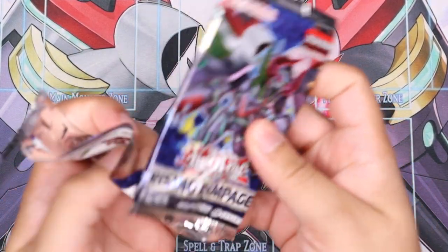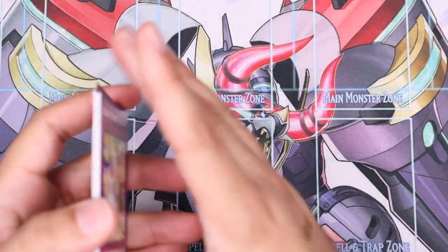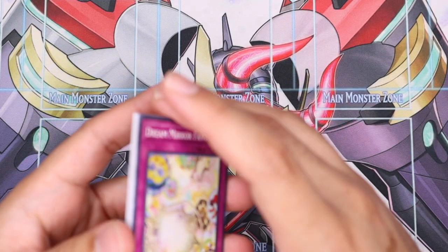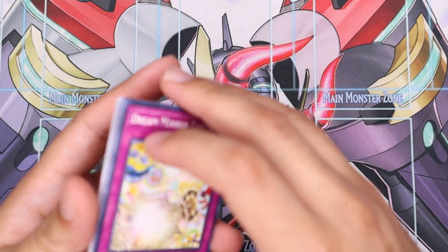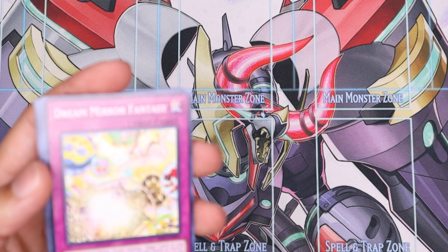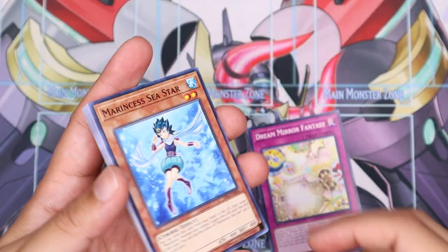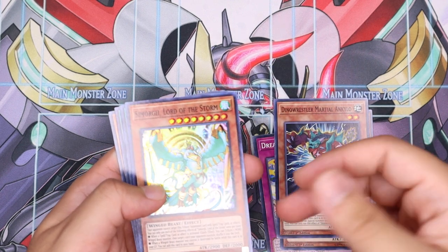Crossing my fingers for Marincess — Apollo would be even better. Tree Mirror Factory, this is another new archetype. So we're obviously going to see new support and new archetypes, but this one's kind of interesting. If you have a banished field spell or something, their field spell, you can shuffle them into the deck and then target cards on your opponent's field and destroy them. It's going to be an interesting deck to try out.